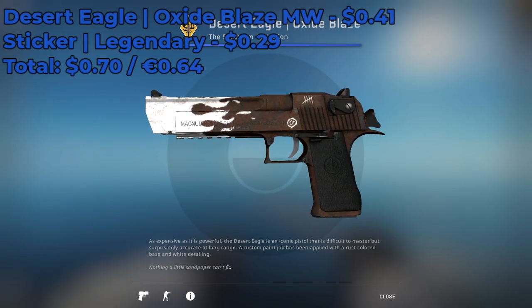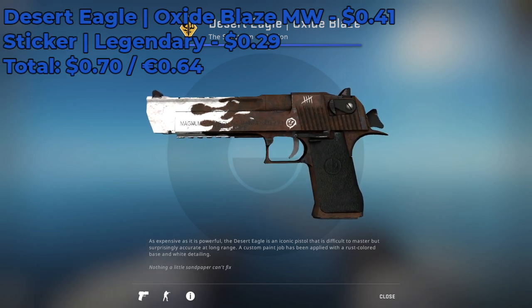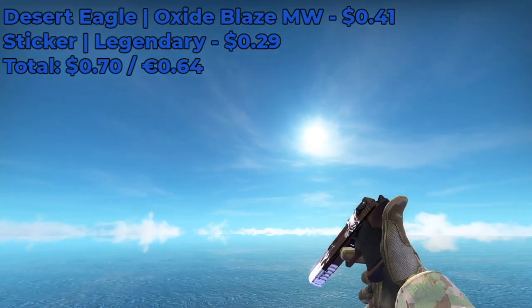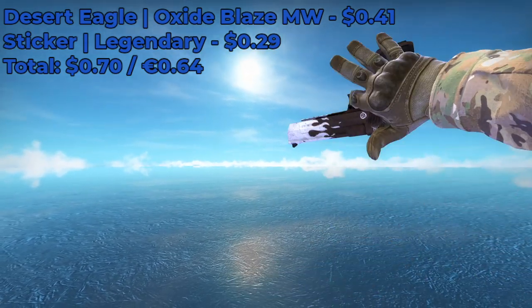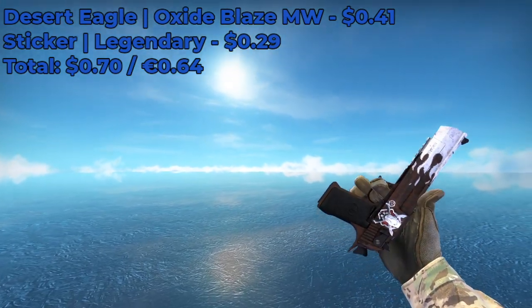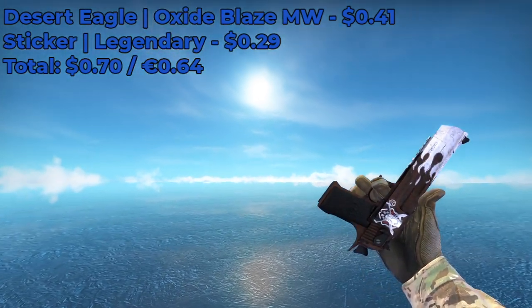For this next sticker combo, you're gonna go with a Desert Eagle Oxide Blaze Minimal Wear, which is currently going on the Steam Market for around $0.41. You're gonna be placing a Legendary sticker, which is currently going for around $0.30, for a grand total of $0.70. I recommend placing it somewhere on the back, not necessarily on the flame of the skin. I think it really matches the color scheme nicely — you can't really tell it's a sticker; it sort of fits in with the actual design of the skin.